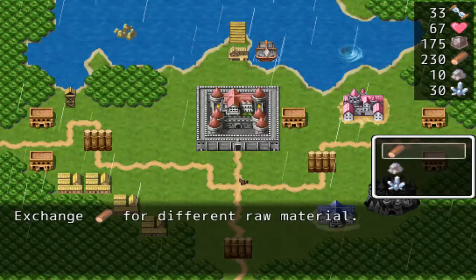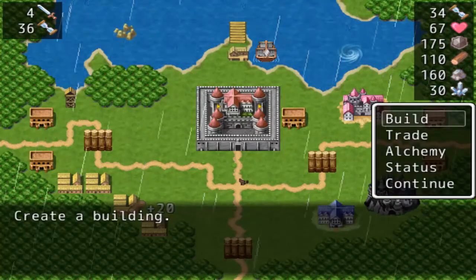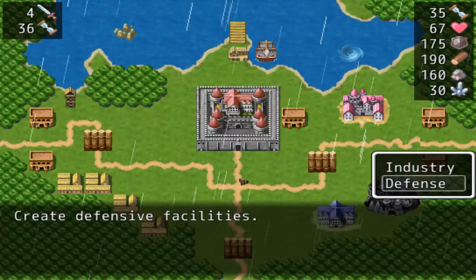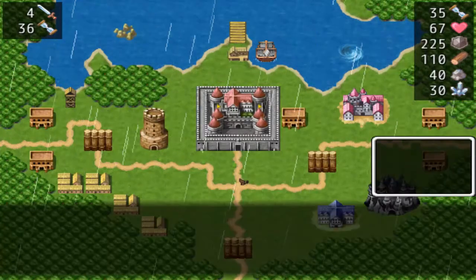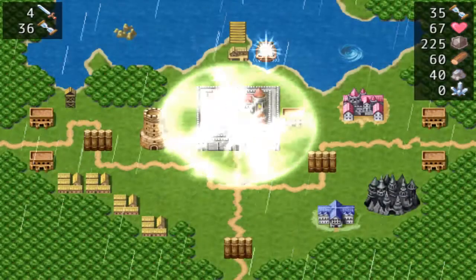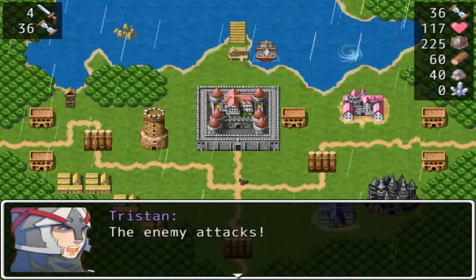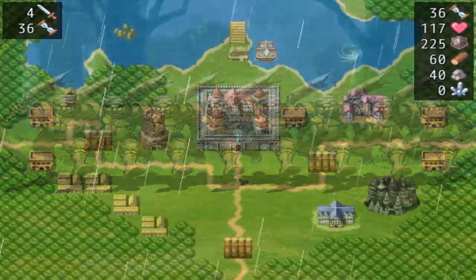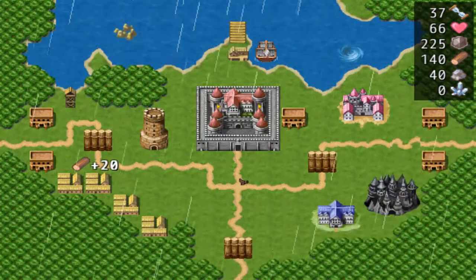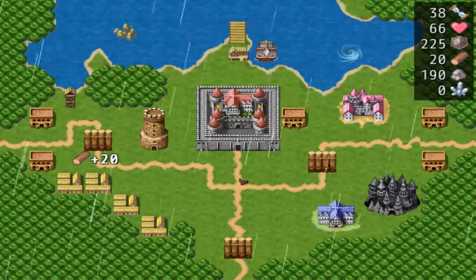We're going to trade this for some stone so we can start setting up and building some watchtowers. We can go one more turn — build a watchtower, trade this for some crystals, use alchemy recovery. Because after all, it's level 4 and this is going to hurt a lot more than the last one. We're going to do a big trade of wood for stone, which should let me basically pay off most of what's left of the watchtowers. I could do one more trade on that, or do some bad trades.